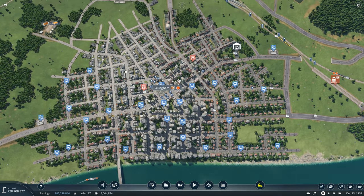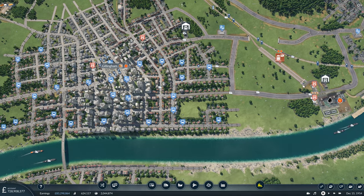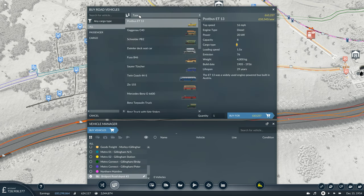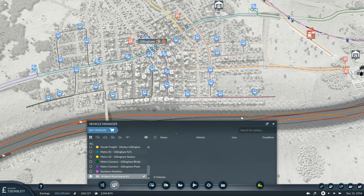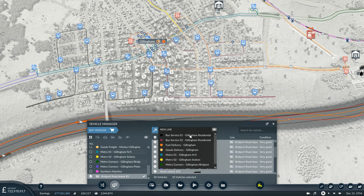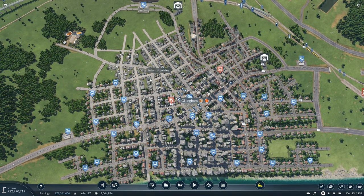Now we just want one bus line for industrial and one for commercial. We need to get some buses - we'll use this vehicle depot. For the residential lines I'll go for 10 per line, so 20 in total. I'll go for the highest speed, which is the Mercedes-Benz we unlocked last time. That's about 5.9 to 6 million. Get the first 10 selected for Bus Service 01, then fill the rest in burgundy for Bus Service 02. Now we can do the industrial line.